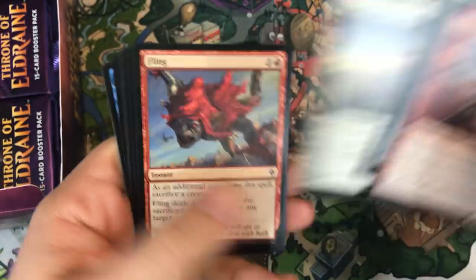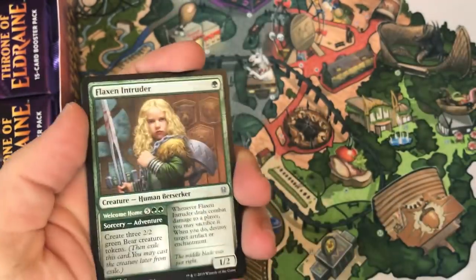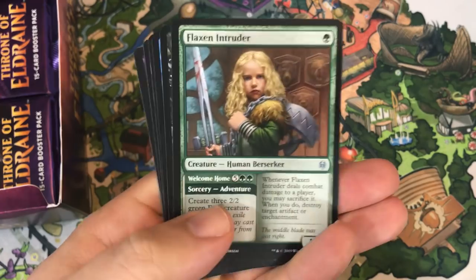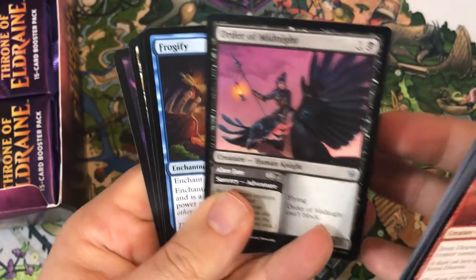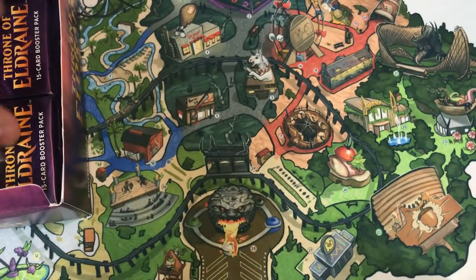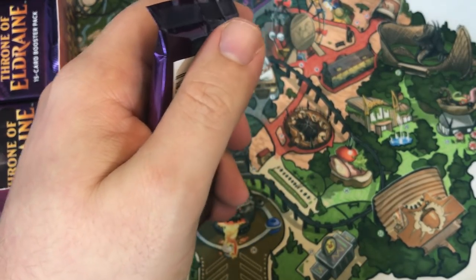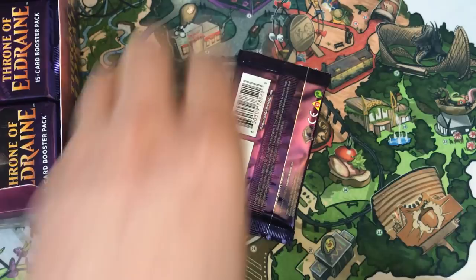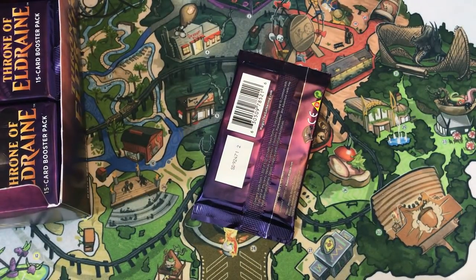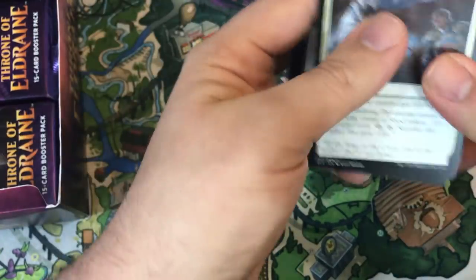So far we've seen one showcase card — I'm just curious how often you're going to see them. Many of you have opened more packs than I have, so you might know. Flex and Intruder, Order of Midnight, Frogify. Fae of Wishes is our rare. Goes for borderless planeswalkers too — how often they show up. I do keep the packs intact because I like to play limited with them.